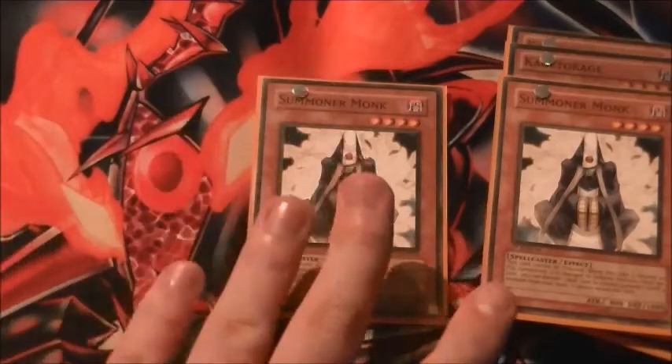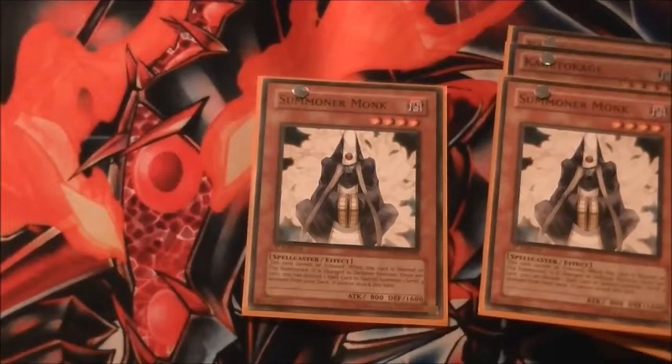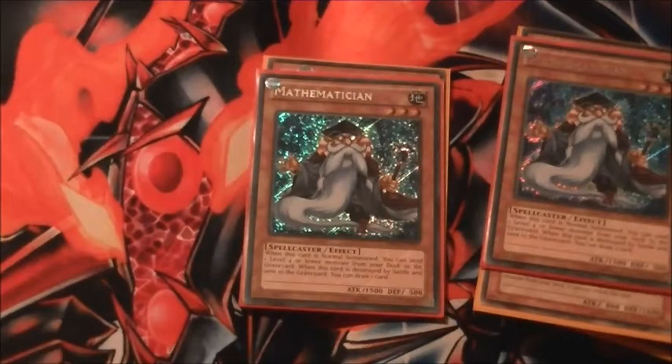I'm going to be changing probably those two Summoner Monks out for Mathematician. When Mathematician is normal summoned, you send one level four or lower monster from your deck to the graveyard. So you can send your Leo and get that plus first turn. You can't overlay with it and you don't synchro in this deck, but it just gets your plays going first turn. And when it's destroyed, you draw a card — so that's pretty legit. That's it for the monsters.